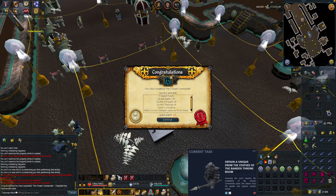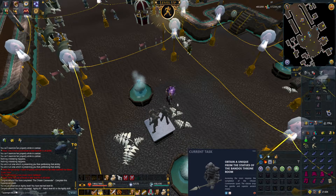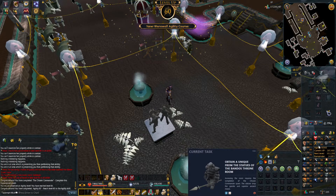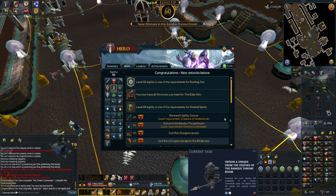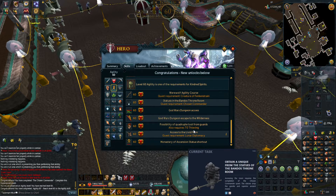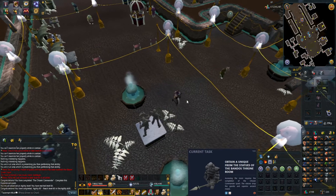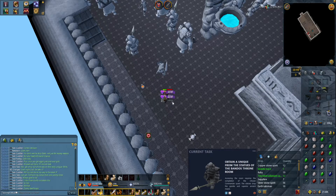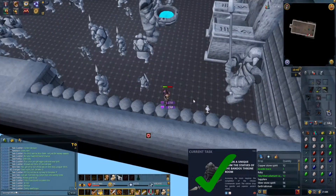The Chosen Commander is complete! Got 60 Agility — nice little level. We unlocked the Werewolf Course and maybe Livid Farm, which might be a future task. Now we can go kill the Statues and get one of the maces.